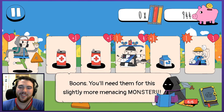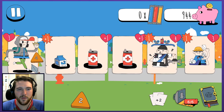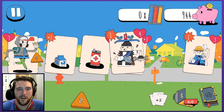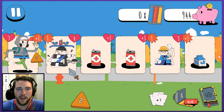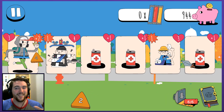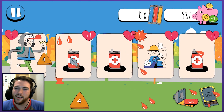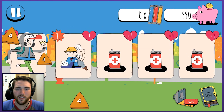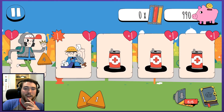Hard monsters — some sort of King Cobra. I realized it as I was saying it. I saw the crown, that's funny. Hope for the best — that's always stellar advice. Boons, you'll need them for this slightly more menacing monster. I don't want to take monsters on back to back, so I'm going to try and lay them out in a way that makes more sense. If I can force a double boost to my attack there — nicely done.